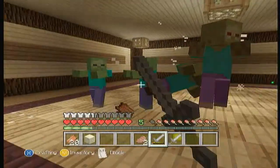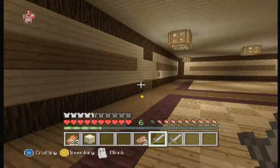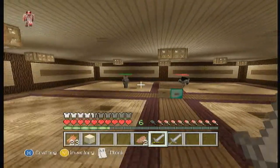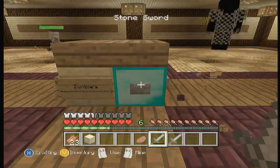Oh my god, literally all of them came together. I think we should say we get three lives altogether — three lives. So if Tyler dies twice then we would only have one life left. Yeah, alright. Right, I'm going to click it again.